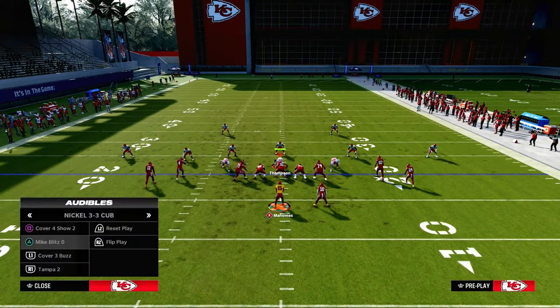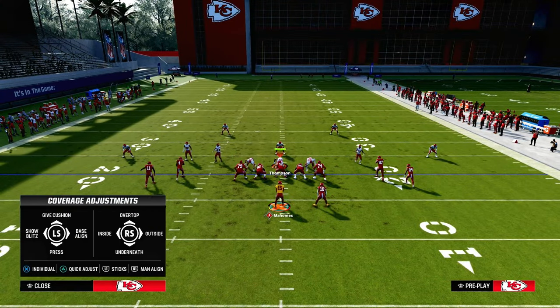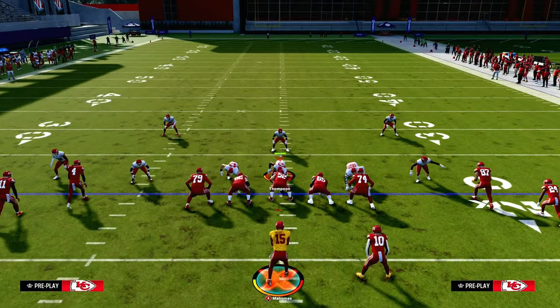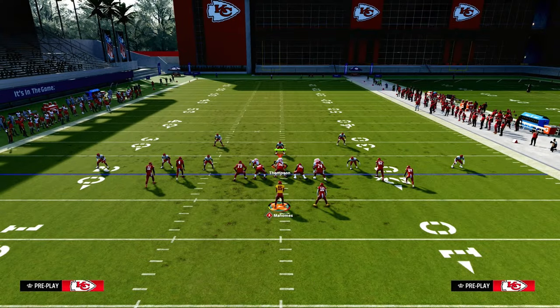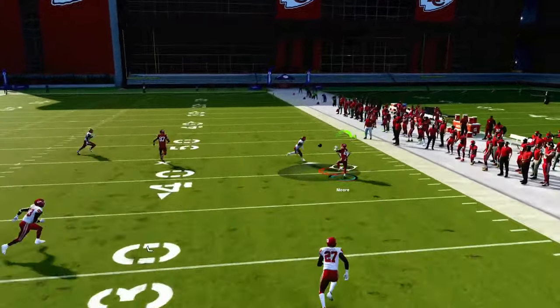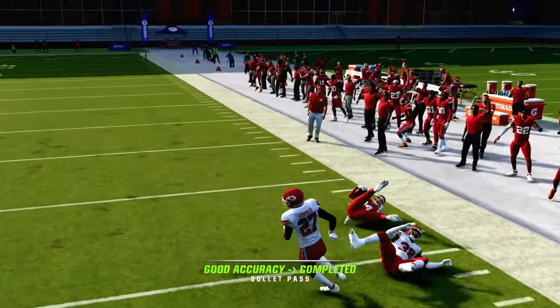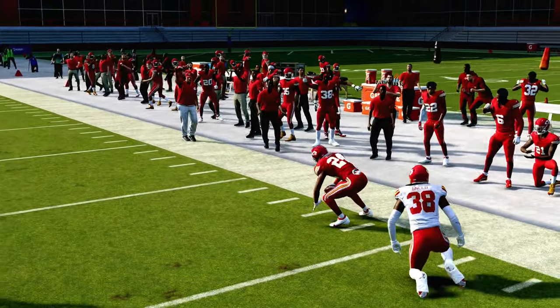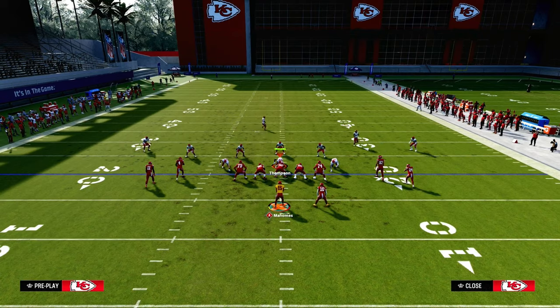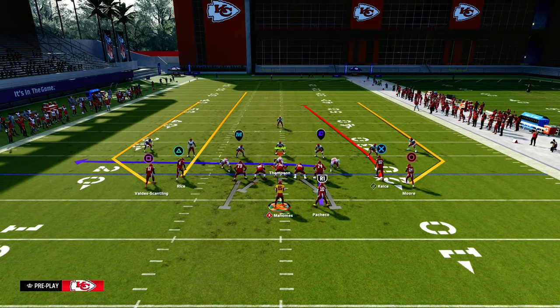Let me show this against cover three with baseline press. Against cover three the seams become a little more open. On the right side, the outside third is not going to play him — even though the middle third is on the short side of the field, it's still not effective. This becomes, I think, one of the best zone beaters in the entire game.